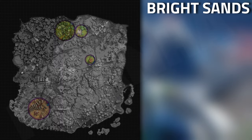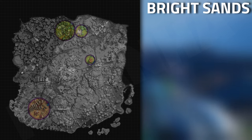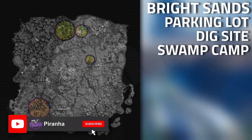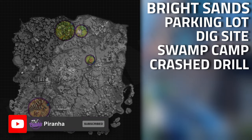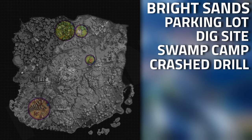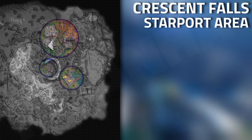Now, where to find the item. Starting off in Bright Sands, the parking lot and dig site area is one of the best locations, same as the swamp camp down on the south, as well as the crashed drill site just west of the east collection point, which is another great location.